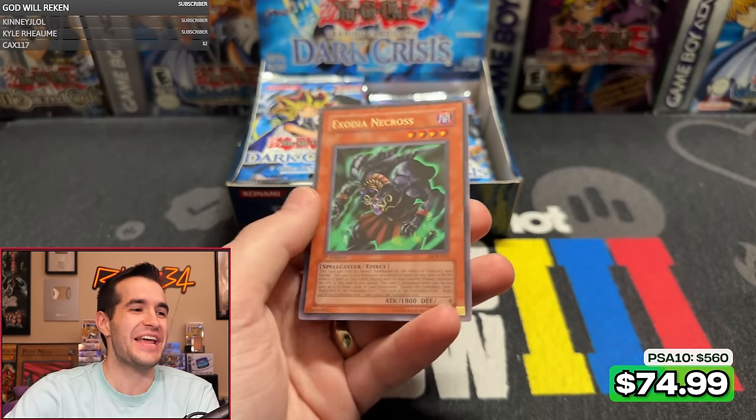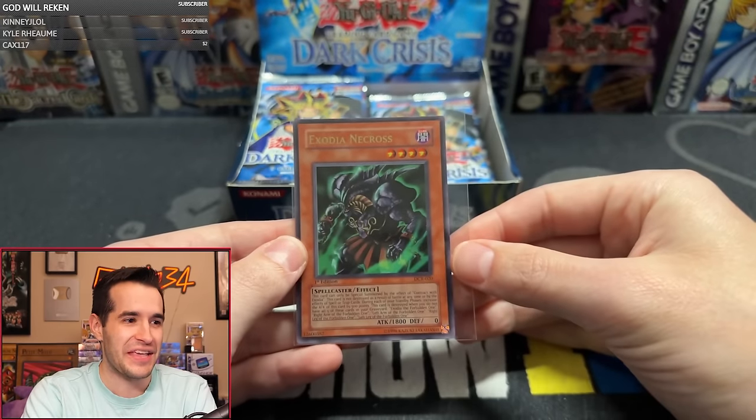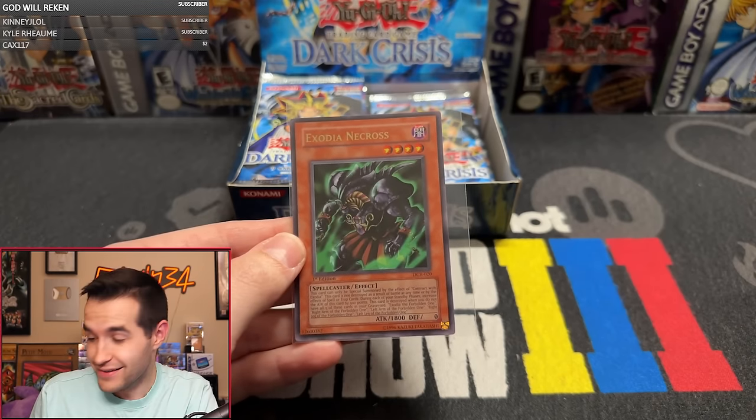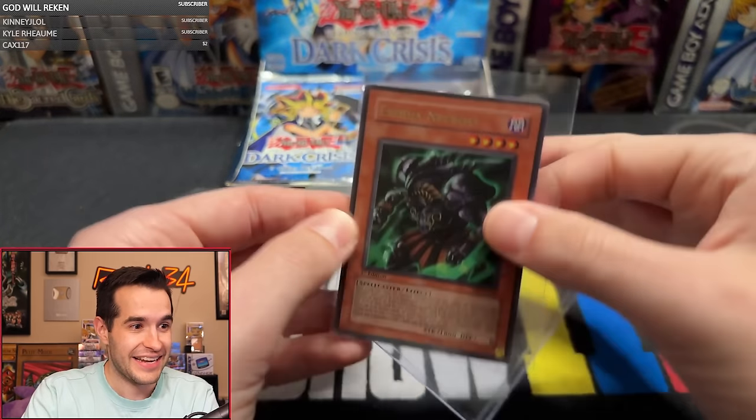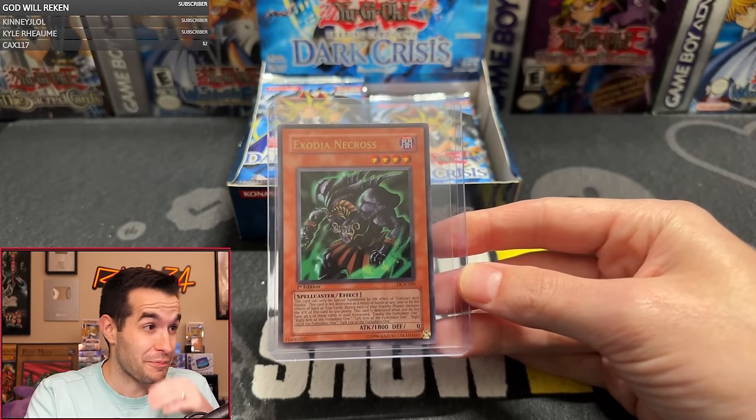Oh yes! Exodia — Exodia Necros! How do I always pull this card? Oh yeah, this is insane. We are pulling Exodia today! Exodia Obliterate. That is an absolutely amazing pull. I've opened two Dark Crisis boxes ever, First Edition, and I pulled Exodia Necros both times. So that's pretty good. Centering looks pretty good — maybe a PSA 10.